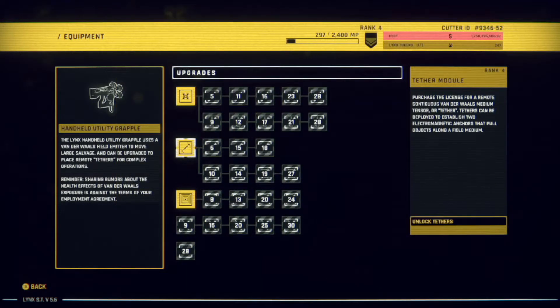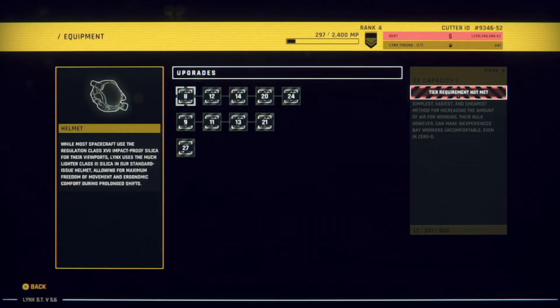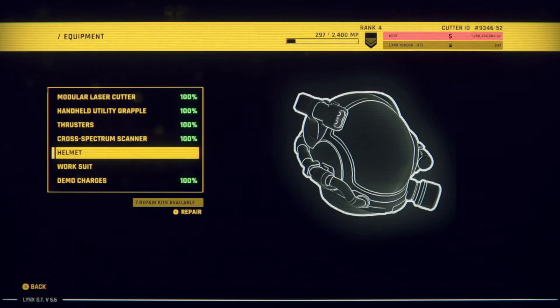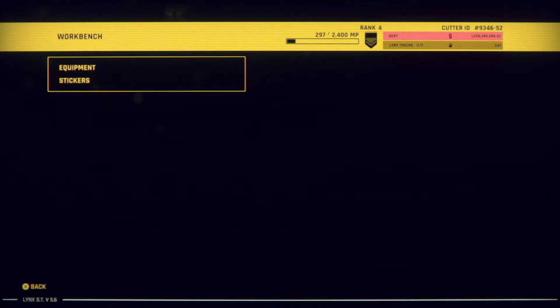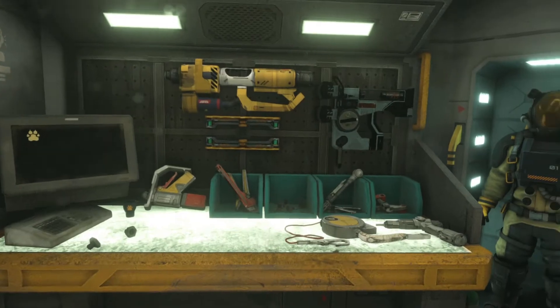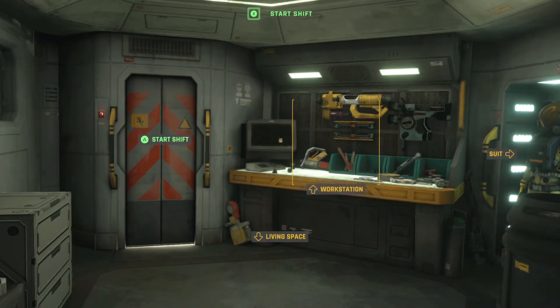Got it. I'm curious about O2 capacity — I gotta get to level 8 before I can do that. We'll get to the stickers as they unlock. Start shift.